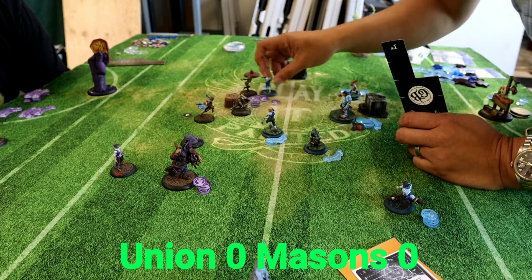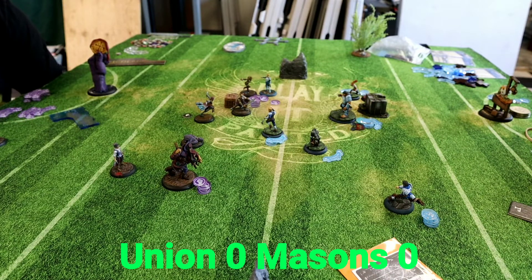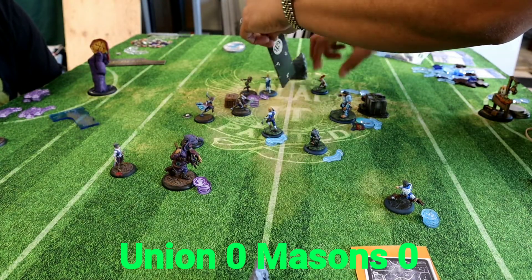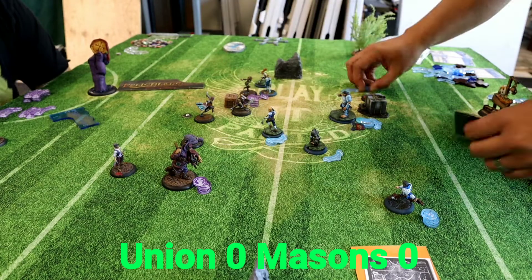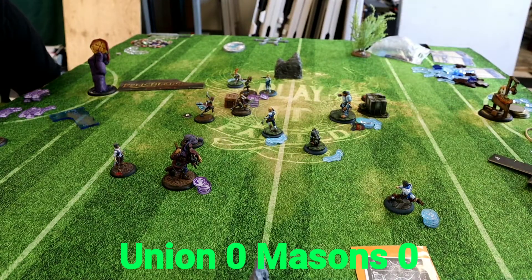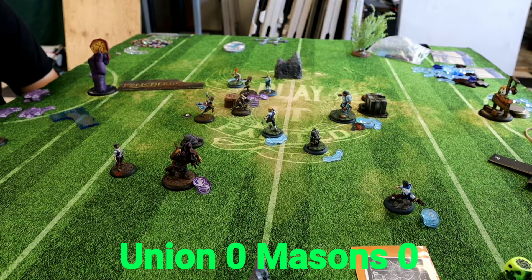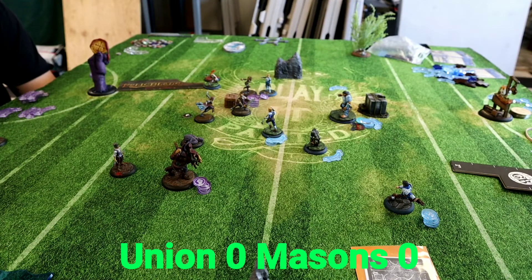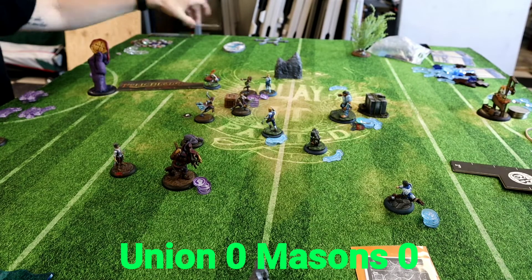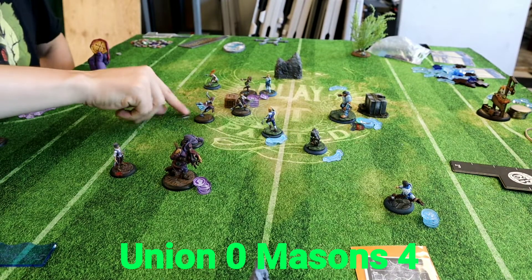We're triangulating this pass — still beating up Minx a bit. The pass goes through successfully to Harmony. I should have dodged forward but with her three influence I'm going to sprint all the way around, do an acrobatic, and kick the goal. He played Offside Trap — actually no, not yet. I go ahead and kick the linked goal with Harmony, putting the Masons on the board four-zero.